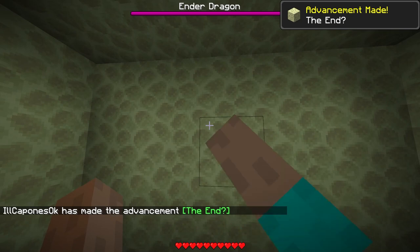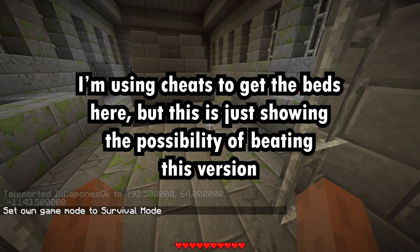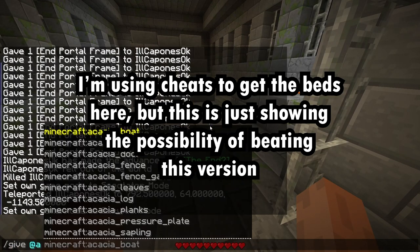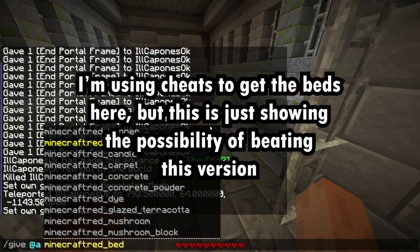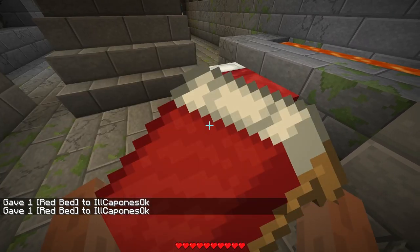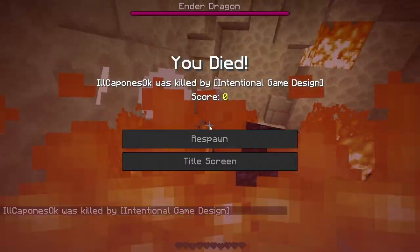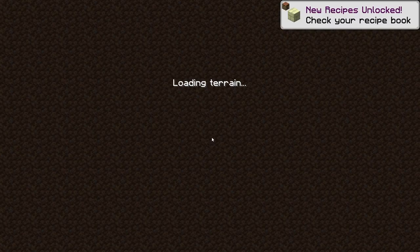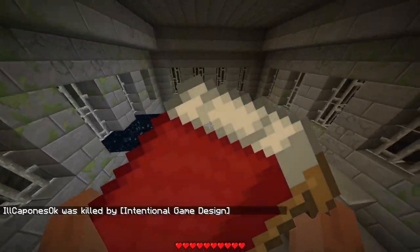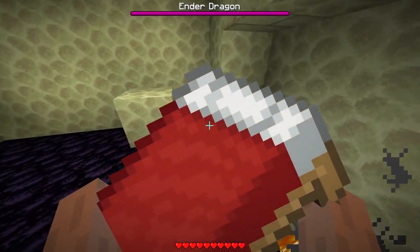This is why villages are so important. Beds in this version work the exact same way as they do in normal Minecraft — the only difference being that you can't hold them in your inventory. However, you can place them down and sleep with them as normal, meaning they can explode in the end. This is a lot cheaper than using pickaxes, as pickaxes break after one use. The diamond pickaxe is one-time use only, so the bed is a cheaper and easier option.